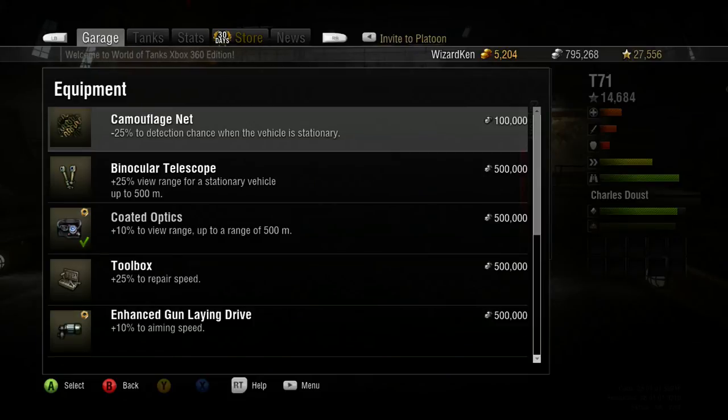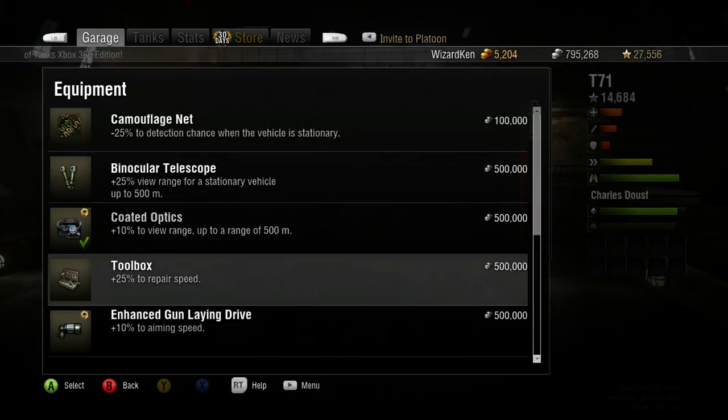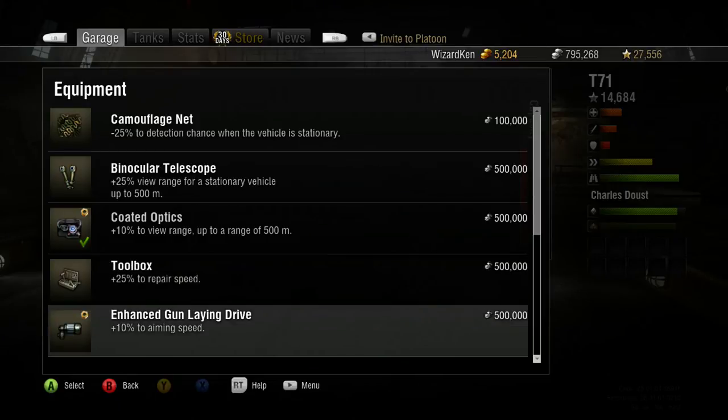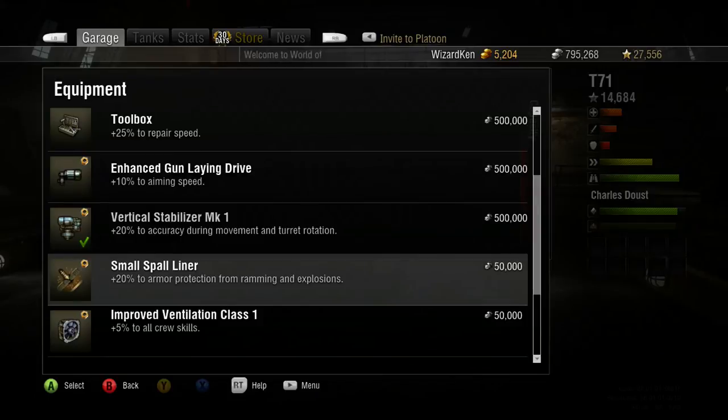The last equipment slot I'm going with the enhanced gun laying drive for aiming speed instead of the toolbox repair. If your engine and tracks go out, you might repair one but you'll probably get taken out very quickly anyway, so I'd rather try to shoot on the run. Some people suggest the spall liner in case someone tries to ram you, but this tank is so light that even a medium tank will blow it up easily — the spall liner won't really help.